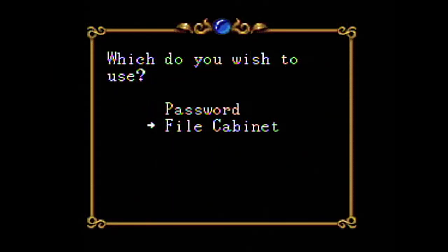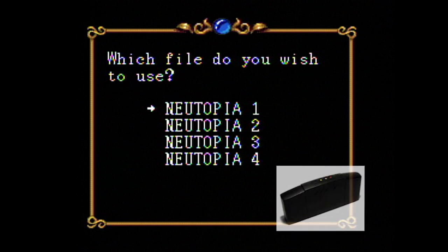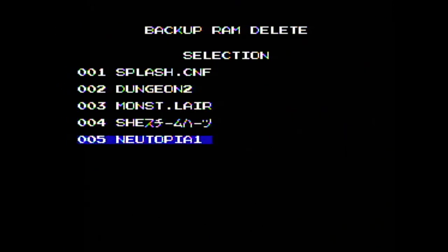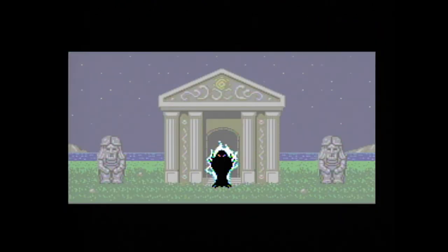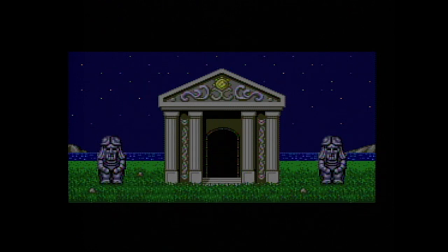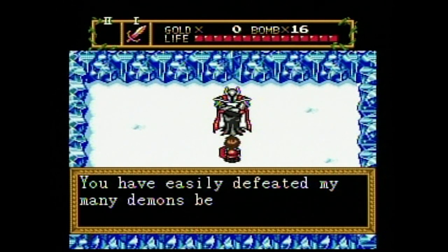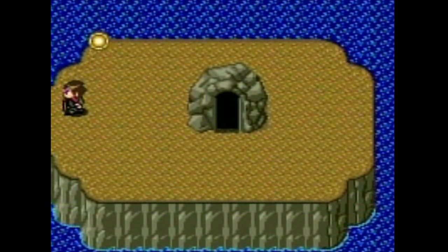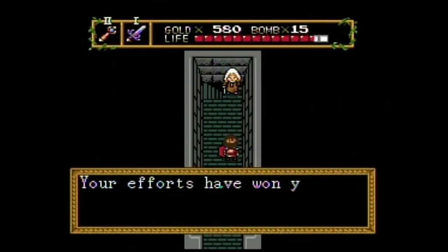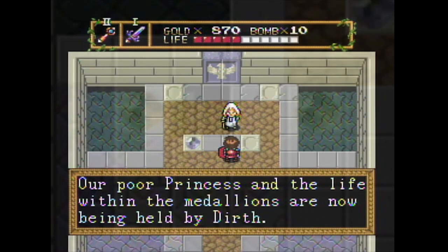Before everything begins, you will be asked to choose File Cabinet or Password. If you have the ability to save the game using the Duo or CD's internal memory, or Turbo Booster Plus, you can use the File Cabinet, saving the game automatically within the memory banks. Otherwise, a password feature is available so you can also save the manual way. After that, we see a quick cutscene of the evil demon Dirth appearing and kidnapping Princess Aurora. Then we meet an old and wise Mother, who explains that Dirth has also taken the land of Newtopia's eight precious medallions. A nice guy volunteers to recover the medallions spread across eight different labyrinths and rescue the Princess in the process. If you look closely at this first screen, it is essentially the main hub — you can see the holes where each of the medallions eventually fit. You will be revisiting this area often.